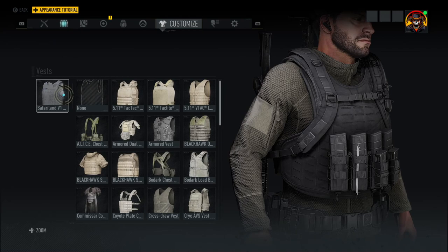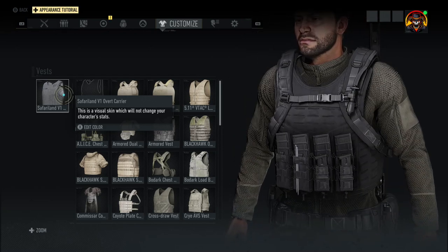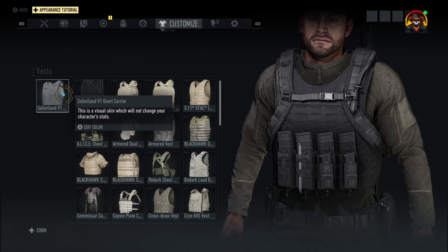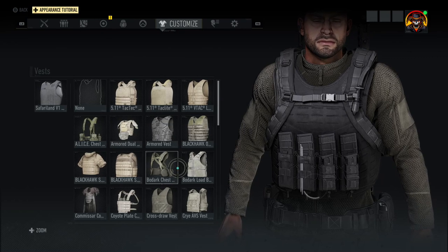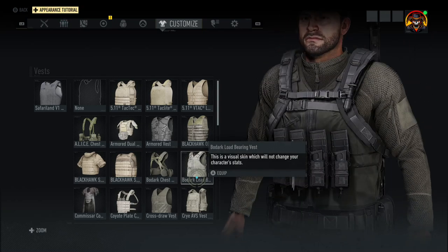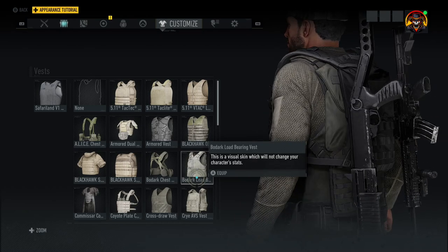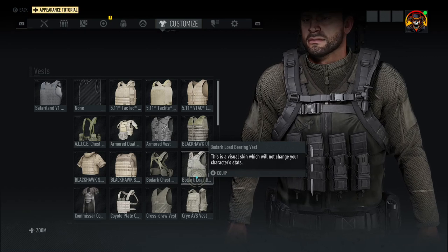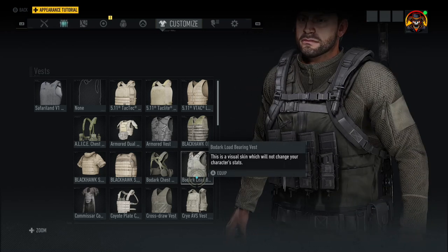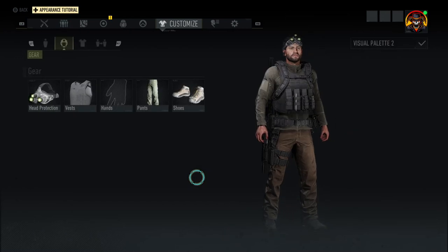For the vest I have two options. The first being the Safaridand V1 Overt Carrier, which is thankfully just plain enough to kind of sell the look of the tac vest he's wearing later in the game. But if you don't mind it coming in only green and foregoing a backpack entirely, the Bodark Low Bearing Vest is almost dead on for the exact shape I wanted. There is a bit of a pack back there that actually fits the vest look entirely. My only complaint is it only comes in this weird slightly darker olive drab — if this came in black it would have been perfect. But sadly, Safariland it is.